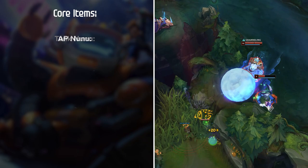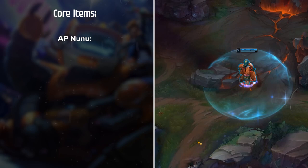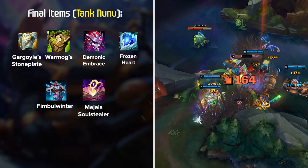Core Tank items include Randuin's Omen for anti-AD and crit, Spirit Visage for MR and healing, Thornmail for anti-healing, Force of Nature for move speed and MR, and Deadman's Plate for move speed and armor. You can also pick up supportive items like Knight's Vow and Abyssal Mask. For AP: Shadow Flame against squishies, Void Staff into heavy MR, and Zhonya's Hourglass for extra survivability. In general, the tank build is more consistent and scales better, while the AP build gives you carry potential but can be punished harder.